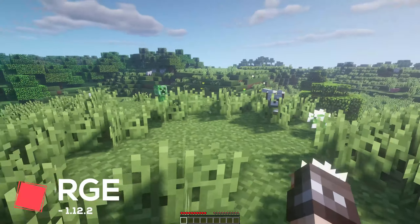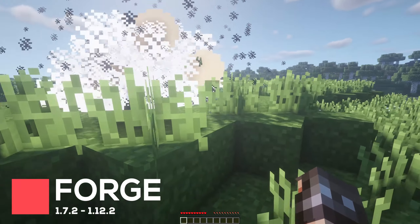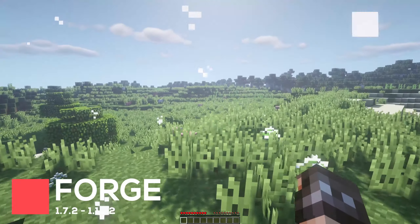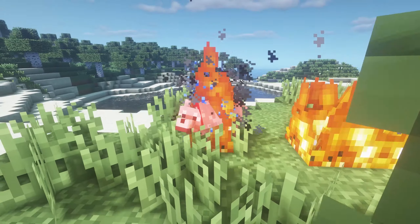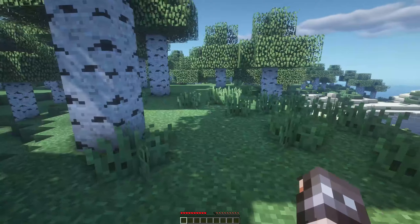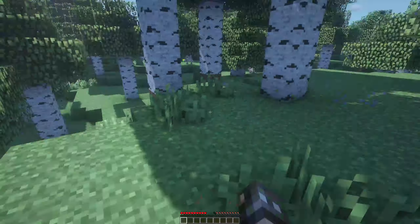Another large overhaul-styled mod is Sophisticated Wolves, which makes a lot of changes. When it comes to mechanics, Wolves will flee if they know a Creeper is about to explode, and they will also extinguish themselves if they're on fire. There are a few other useful additions which stop friendly fire on Wolves and improve overall collisions.